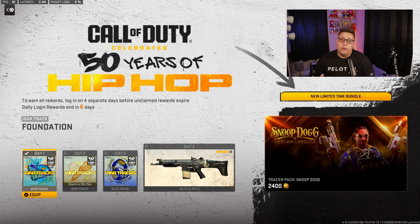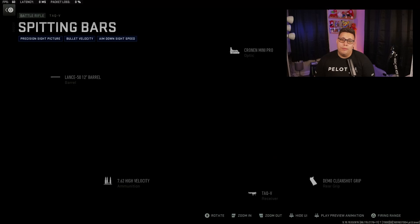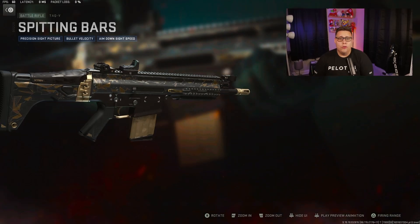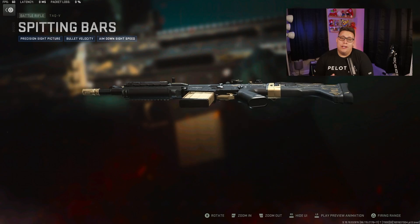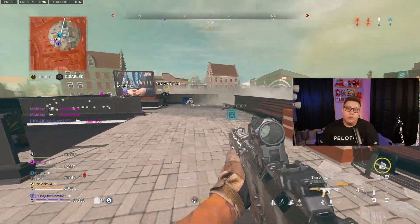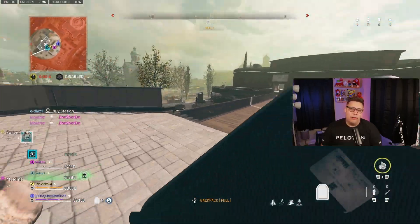There's also daily login rewards going on right now. If you log in 4 different days before August 16th, you'll unlock 3 different War Tracks thanks to the 50 Years of Hip Hop collab, and a clean blueprint for the Tag V, which is pretty elite in Warzone right now. Note that War Tracks will not carry over to MW3, but you still get a free blueprint just for booting up.